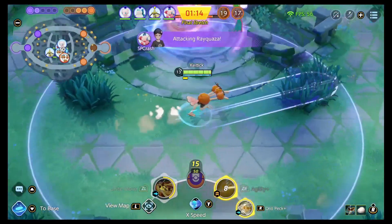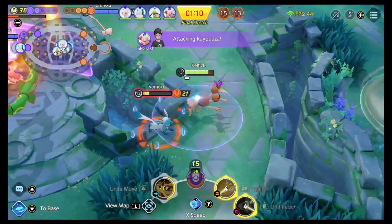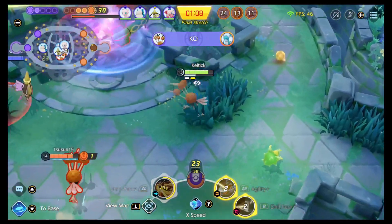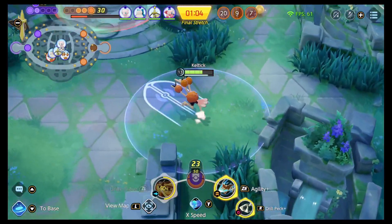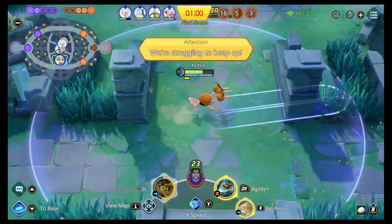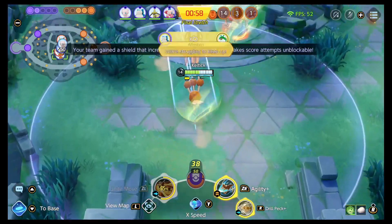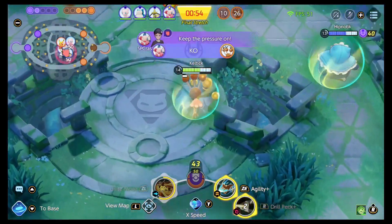Once your sprint meter is charged you can actually get in there and do some damage, but it is incredibly easy to catch a Dodrio. My preferred moveset is Tri Attack and Jump Kick. I like having the line attack to attack from range, though Drill Peck is a lot of fun and is probably the better move because it does a ton of damage and the displacement ability to just pick apart a fight is insane.